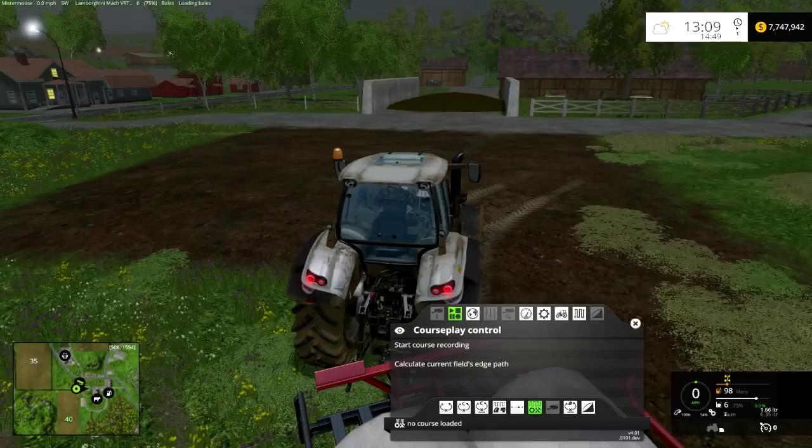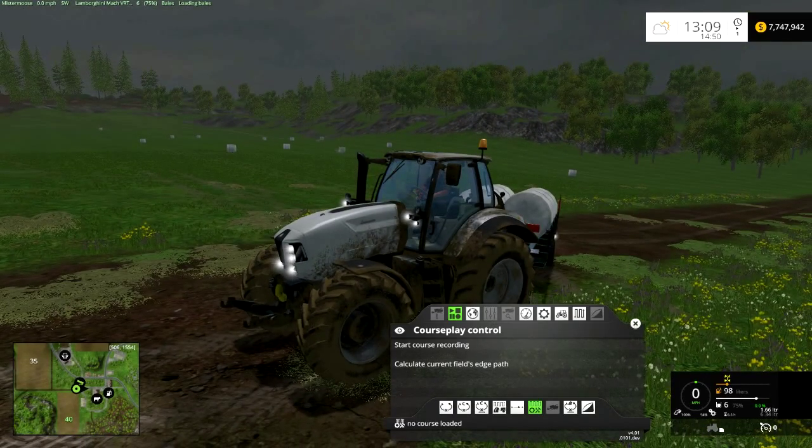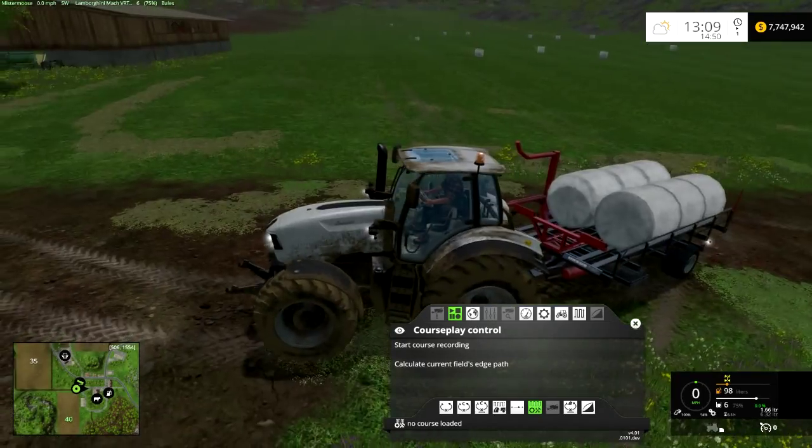To do this we are going to use two courses. First of all, we're going to use the course that we used to bale and wrap and all that other good stuff — that's the original windrow course. That course we're going to use to go around the field and collect the bales. The second course we need is the course that we follow once we have actually collected the bales and need to go deposit them.